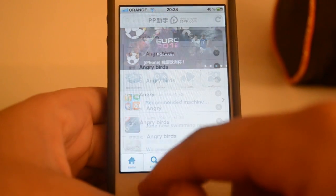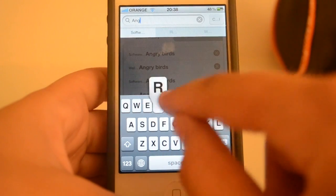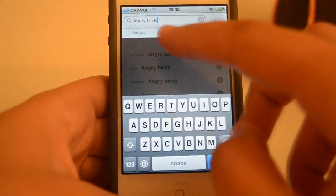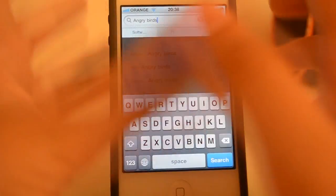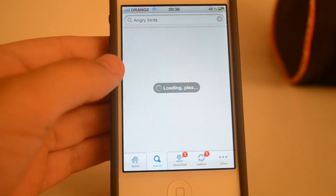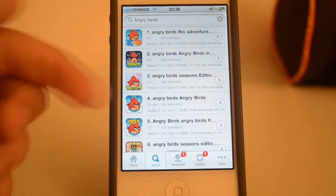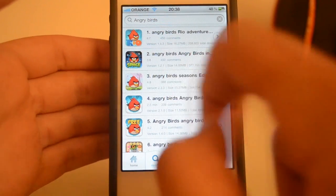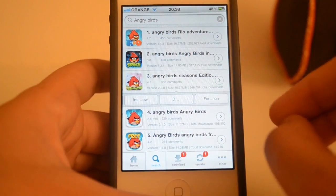Let's go into the search tab and search for Angry Birds as an example. As you guys can see, there are three categories: you can search for software, ringtones, or wallpapers. Let's search for software first. As you can see it gives me all the results.